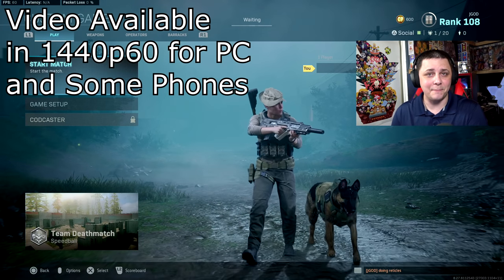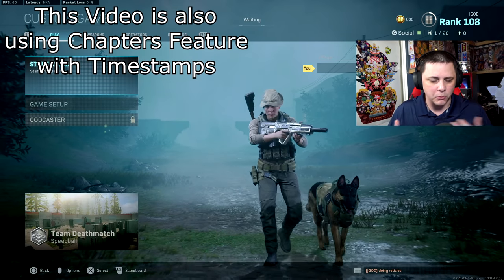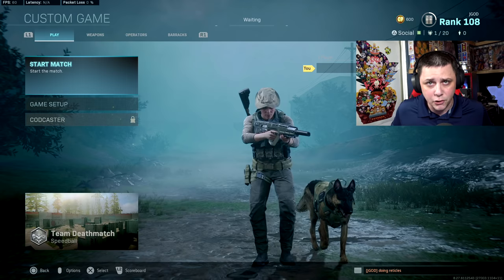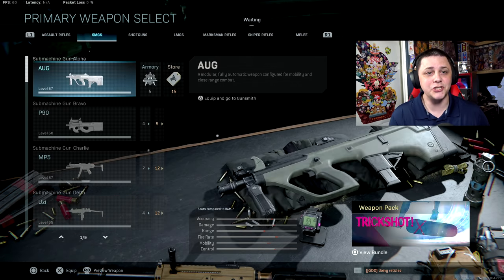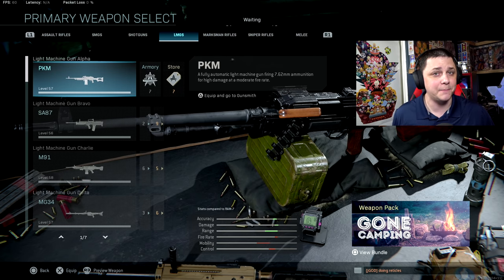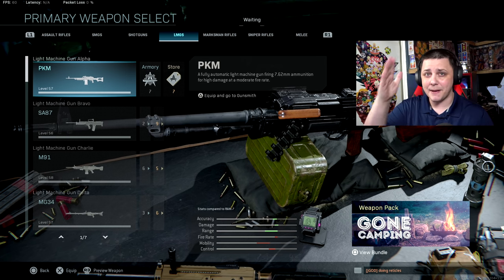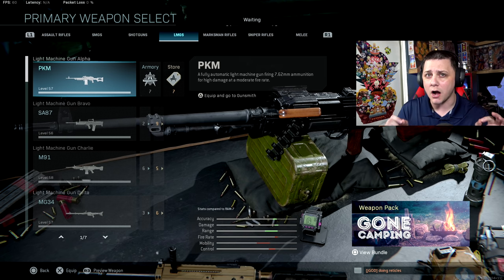I've been getting a lot of comments about how mounting impacts your weapon. Some people are referencing true game data saying if you use the RAM, you basically have no recoil. So I thought I'd take a look at it for all the rifles, SMGs, and LMGs to see which ones have the biggest impact, because it doesn't look like it affects all the weapons the exact same way. I'll show you an example in-game, then breeze through screenshots of all these weapons, and then we'll talk about some outliers based on the data.